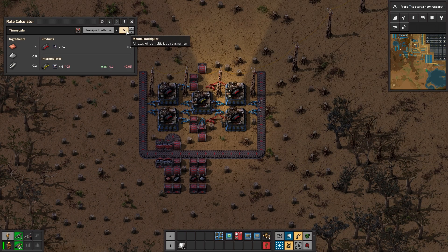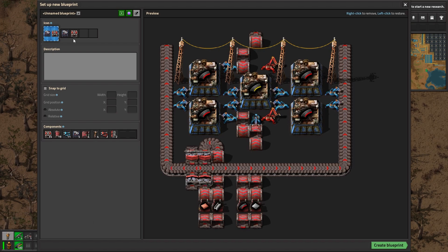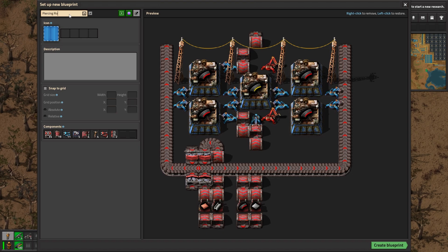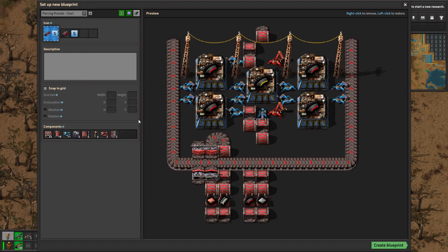So it's tileable on red belt up to a maximum of six tiles. Now that we've done that, we create the blueprint — like this. Piercing rounds. And we call it a start block. That's how we name it.